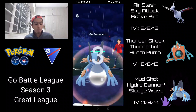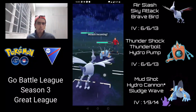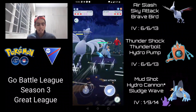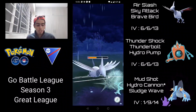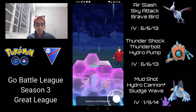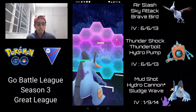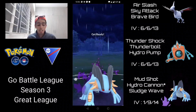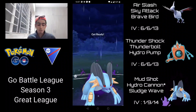Moving into the second battle, we're met with Swampert. Skarmory loses the two-shield and one-shield matchup there. I wait for them to throw their second charge move — Hydro Cannon won't KO — then go straight for Sky Attack. They shield it, so I immediately switch in Swampert. I shield the incoming Hydro Cannon, which would do 60-70% of Swampert's health. They switch into Skarmory, I have the energy advantage with two back-to-back Hydro Cannons. First one does over 50% of Skarmory's health.